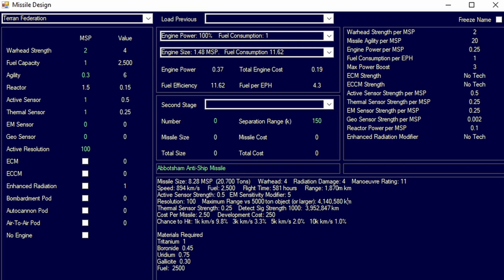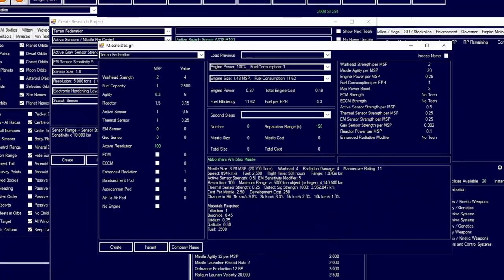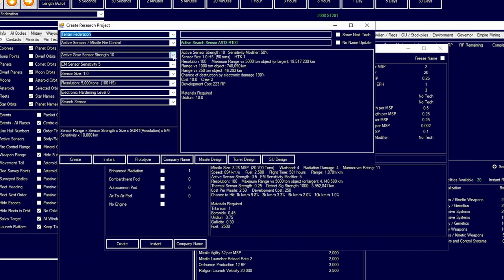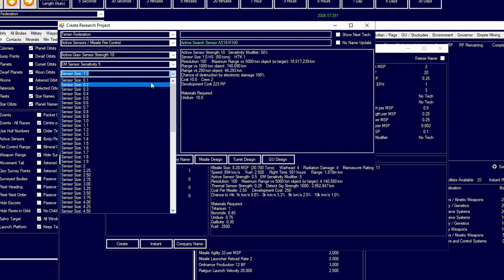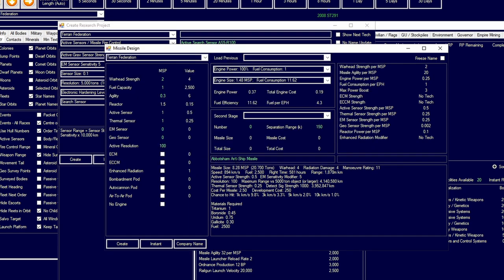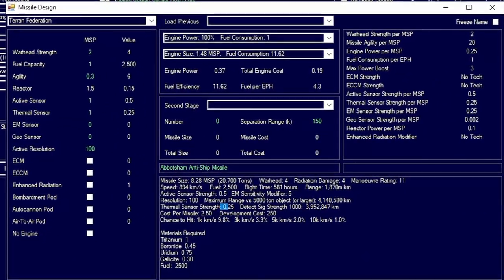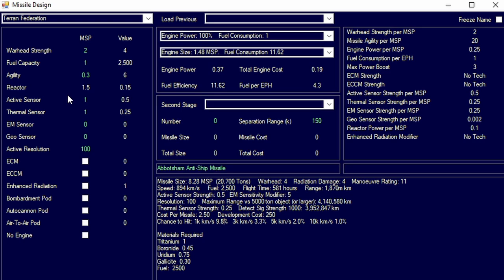If we go over to active sensors, we start with an active sensor strength of 10 on a 50-ton unit. So you're talking about an active sensor strength of half of that — essentially a 2.5-ton sensor equivalent is what you're getting here. This is the same with thermal and EM sensors; they are also reduced significantly from what you would normally have. It's approximately 5% of the total sensor strength per one MSP.